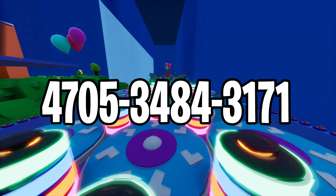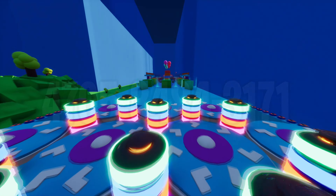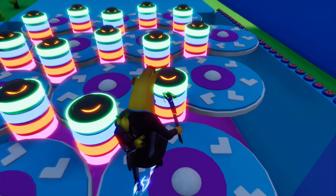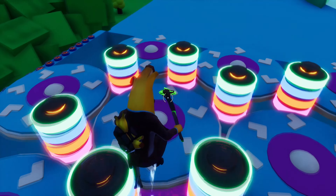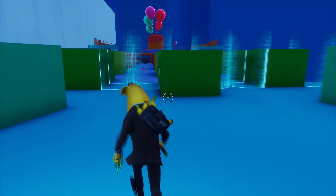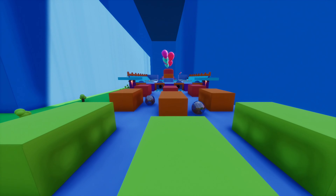Then moving over to the next map on my list which is a Fall Guys Ultimate Knockout Parkour Run. This time the map will have 15 different themed challenges with moving blocks, random disappearing floors and much more. This map is basically 50% minigame themed with things to complete and 50% parkour run with checkpoints and other stuff. Try it out and see for yourself!